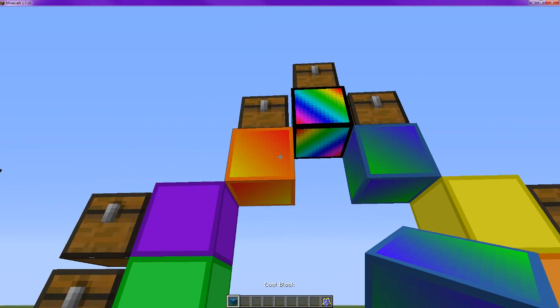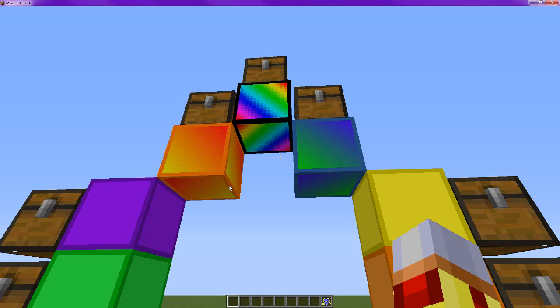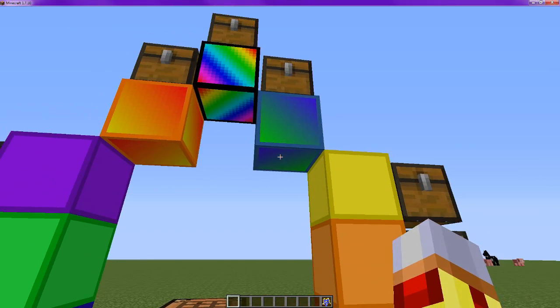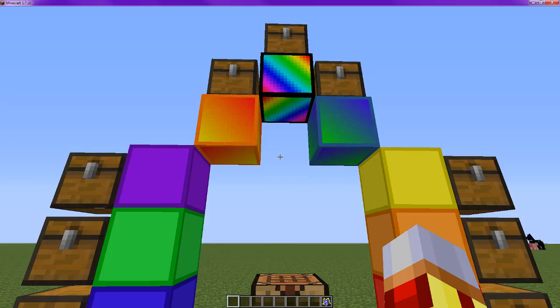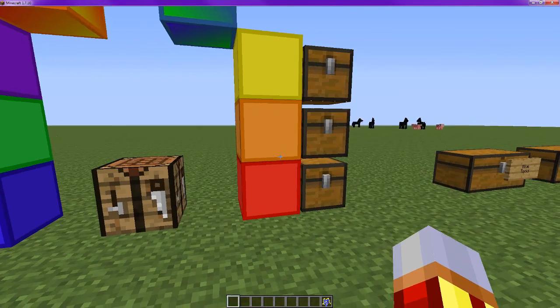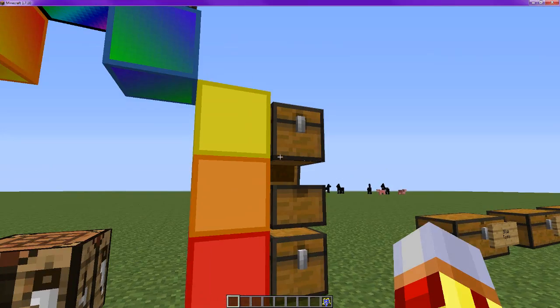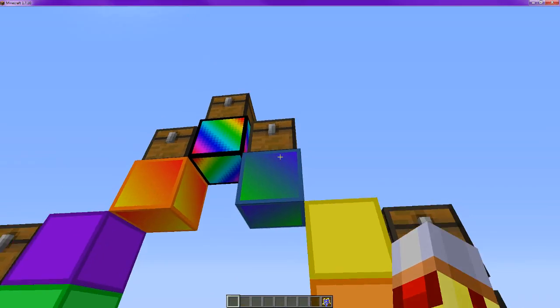I actually put them on the wrong side, but whatever. When you mix them together, you get this block. And when you mix these together, you get that block. So you make these blocks such as this, same with this, same with that. And then those mix together to create those.